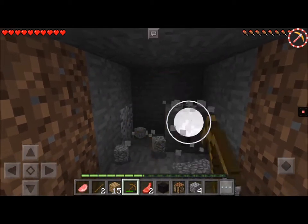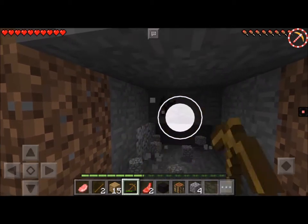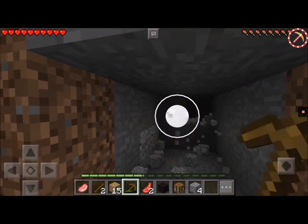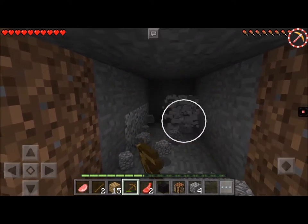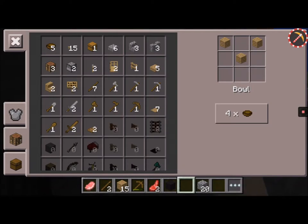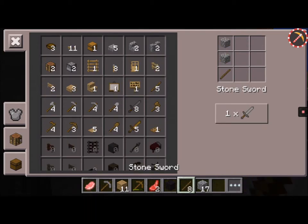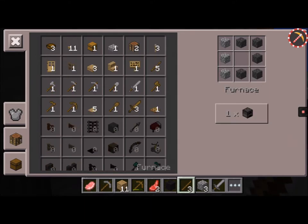So I'm counting out the stone I need — about seventeen blocks. I like to get a couple extra stone just in case I need it. Let's craft our wooden tools real quick. Get this crafting table out, and let's get a furnace.